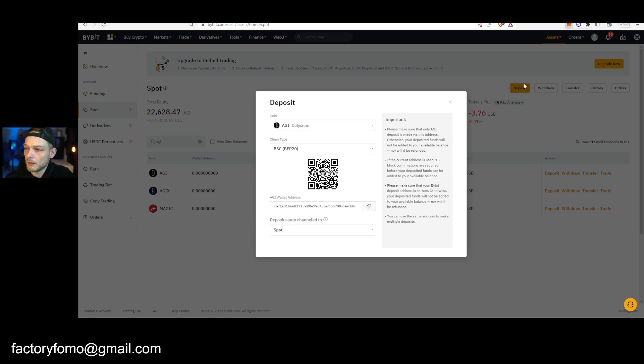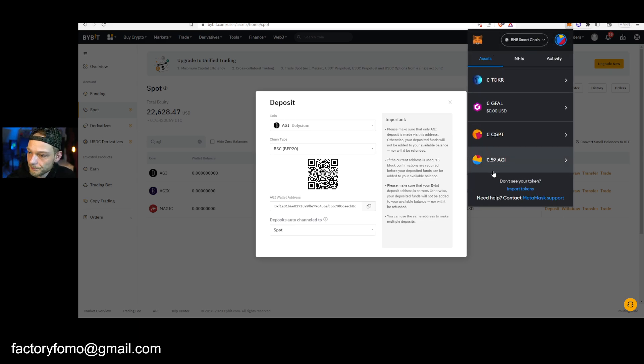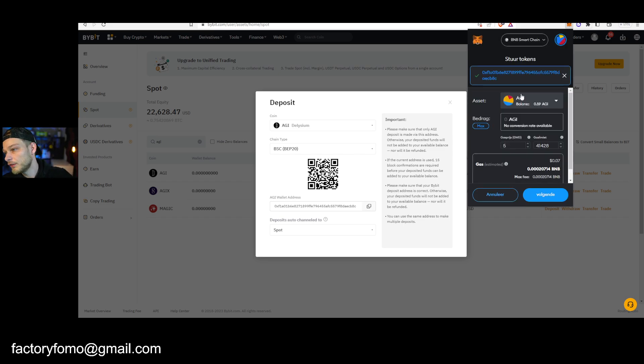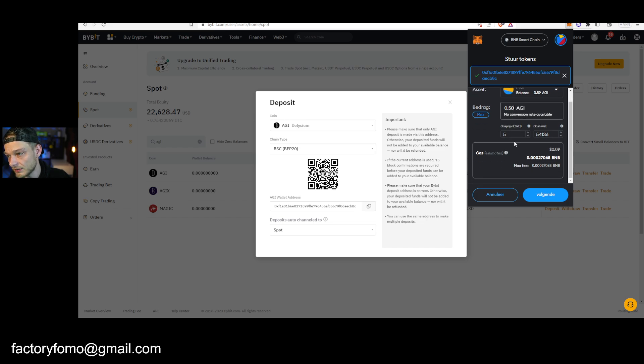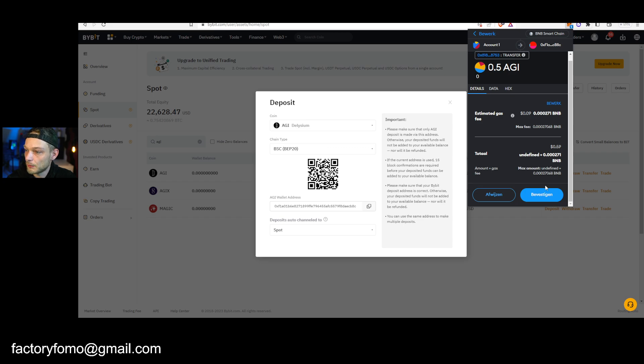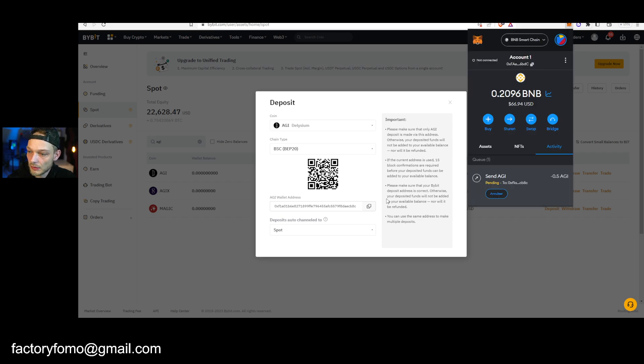Copy that, go back to your MetaMask or Trust Wallet, click AGI, and click Send. Fill in the wallet address you want to send to — your Bybit wallet. Fill in how much you want to send, you can also press Max. Click Next, you see the fees for using the Binance Smart Chain, then click Confirm.